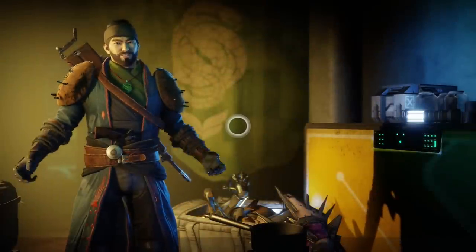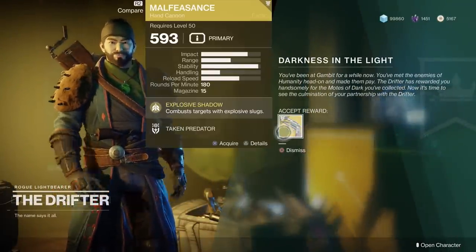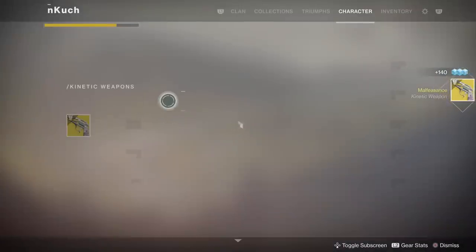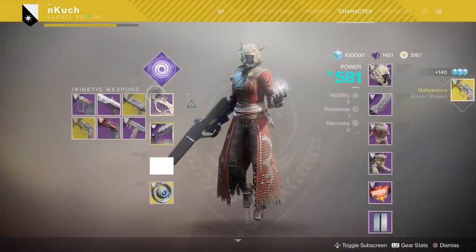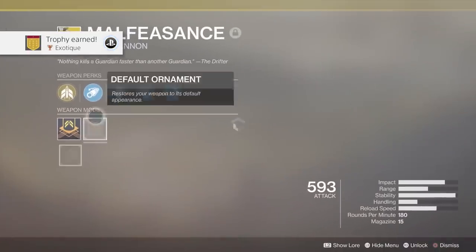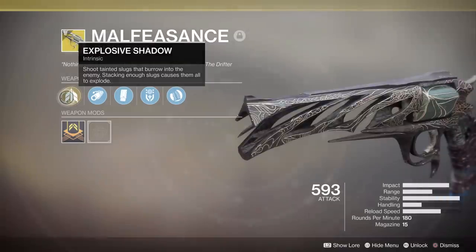After that, go to the Drifter and he will hand you your brand new Malfeasance. That's basically it — the entire quest summed up. Hopefully this helped you out. Make sure to subscribe for more daily Destiny 2 Forsaken content, and I'll see you all later.